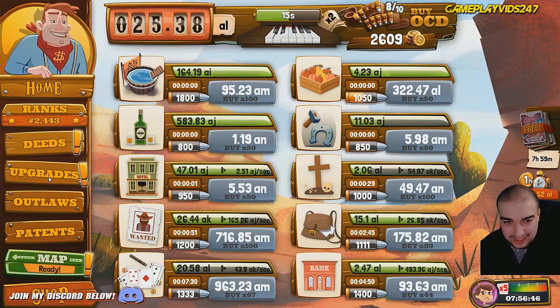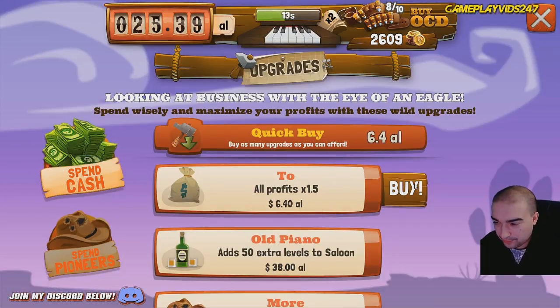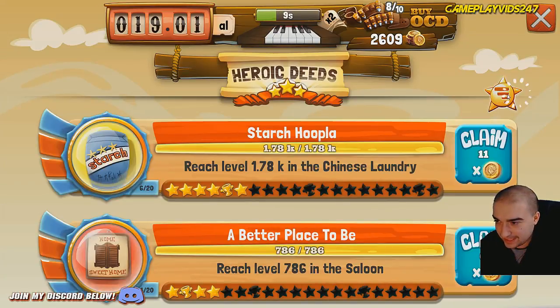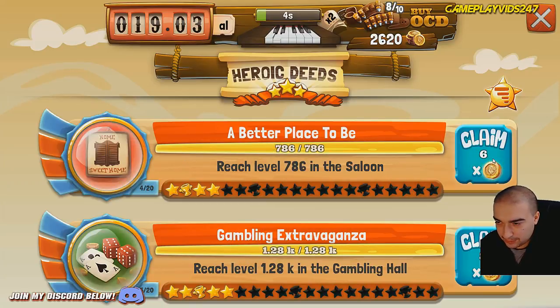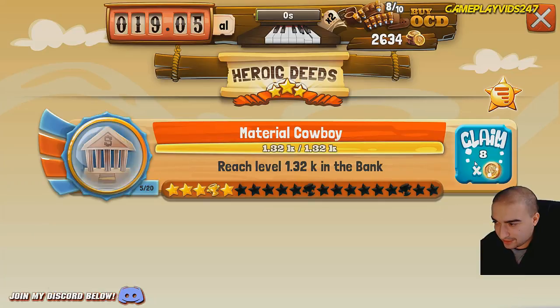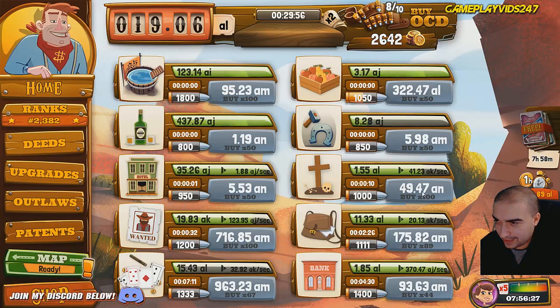I can't wait to see how many pattern cards we're going to get now, it's going to be interesting. All profits, one times five increase there. Fantastic. Deeds - Starch Hoopla, 11 gold. A better place to be, 6 gold. Gambling Extravaganza, 8 gold. Material Cowboy, 8 gold again. Nice.